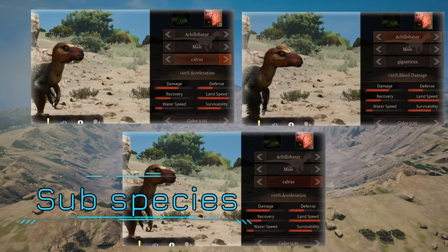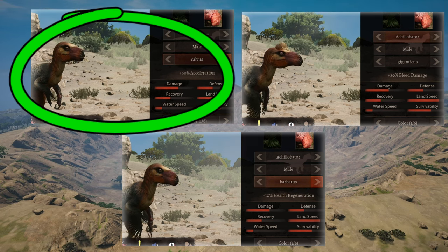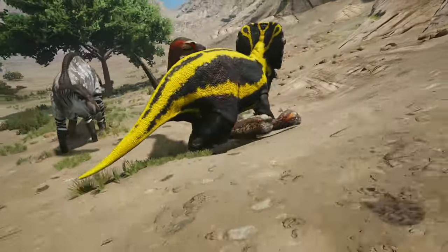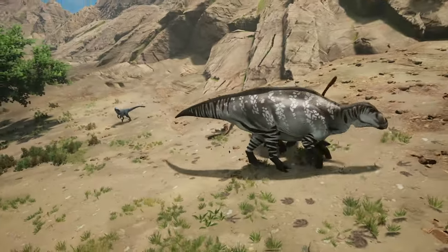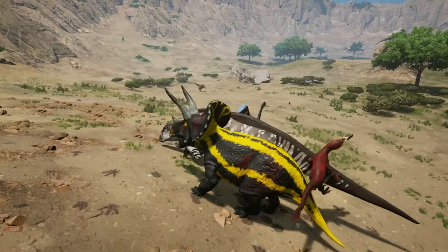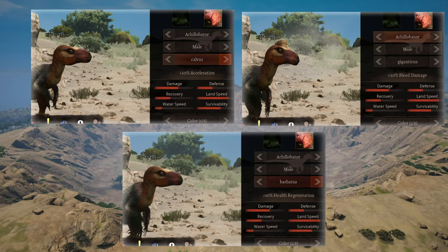Honestly, I think it's a bit too early to say which subspecies is the best one. I will however share my opinion: the 50% acceleration subspecies is the best suited one, combat-wise at least. After you pounce someone and jump off your opponent, you are vulnerable to attacks. What sets the Achillo apart from other raptors is that it doesn't have that fan speedy tail ability, meaning it can't just zoom out of danger after an attack. This is why you need the acceleration to be able to get out of harm's way.